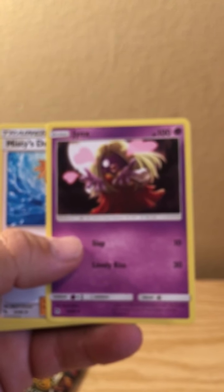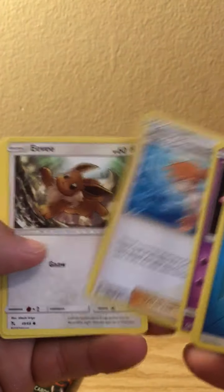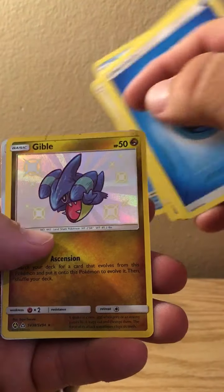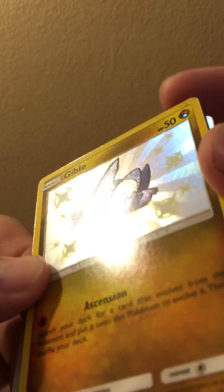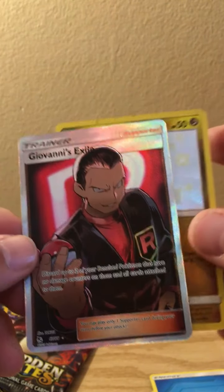Now for the legendary birds pack. I already see something in there - another white card. Let's see here... Jynx, Misty's Determination, Eevee, Charmander, Psyduck, Magikarp. Wow, well I got a Shining Gible but look at that - the card's destroyed.